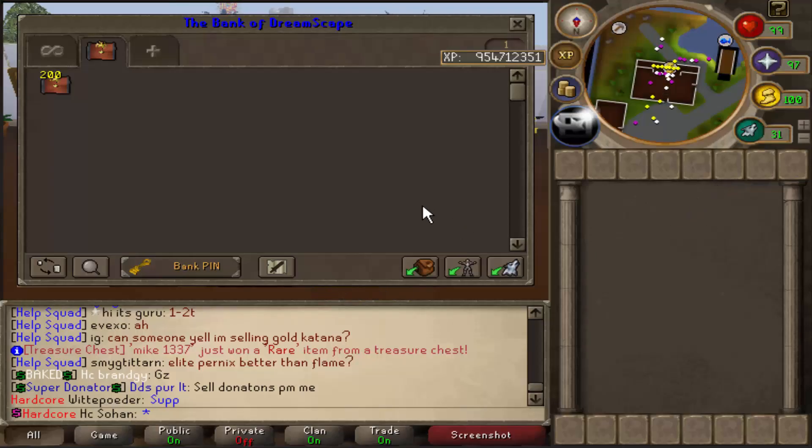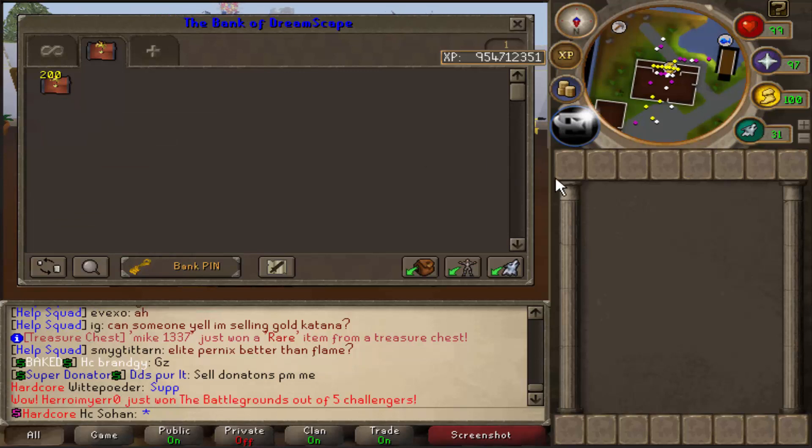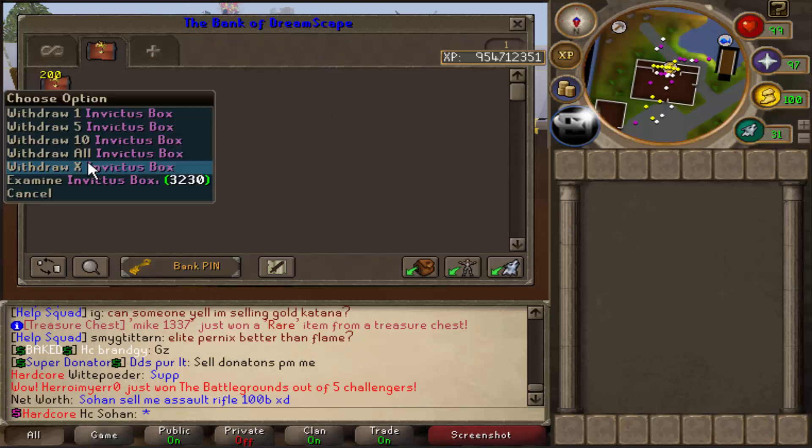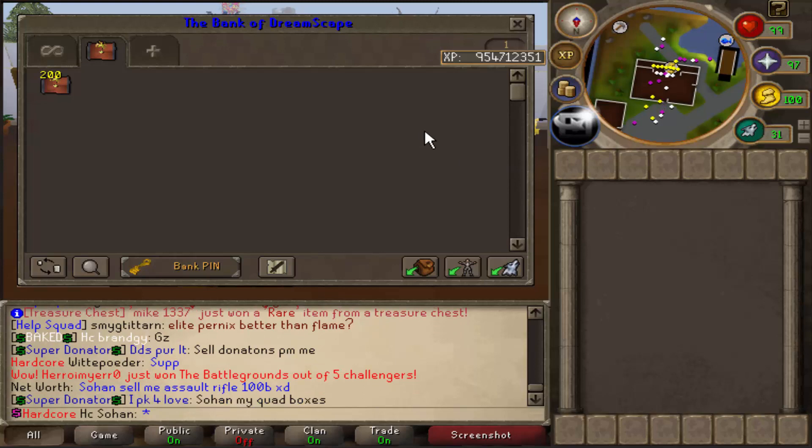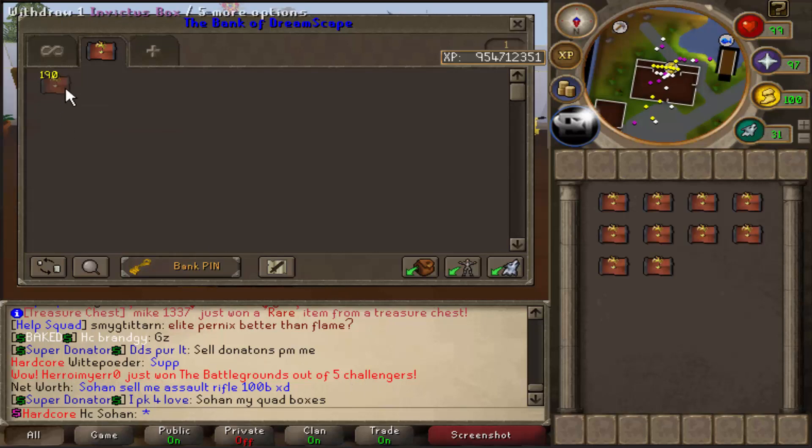Today we're going to be doing loot from 200 Invictus boxes. These are a box you can donate for on the donated store - they cost around six dollars each. They can give some extremely rare rewards; last time we got a crate with Zanuck which was worth over one quadrillion. If we can get an uber reward we would make absolute bank.